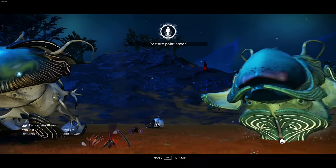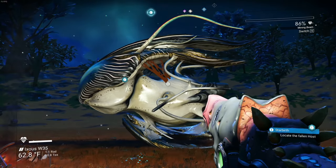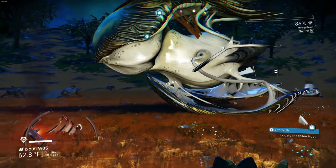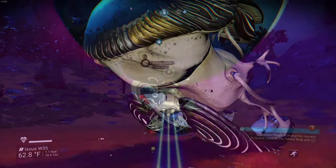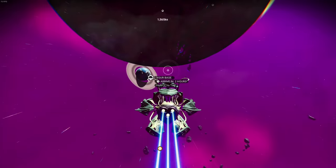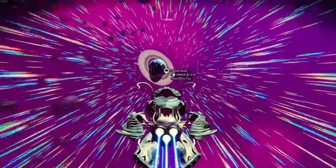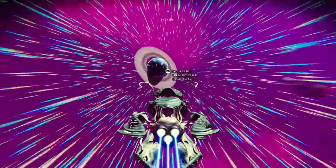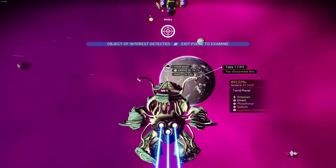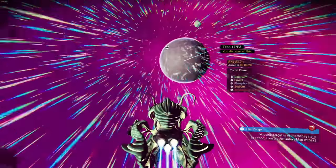Oh hold on, there's another one - might as well check it out. That one only took about 30 seconds of pulse time. It's not on the same planet, so it should theoretically be a different color scheme. This one looks almost exactly like the ship I currently have. It's dark so hard to see, but it might be a black and gold color - actually kind of cool, but still not what I'm looking for.